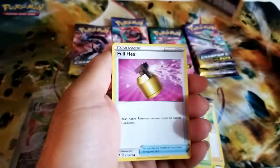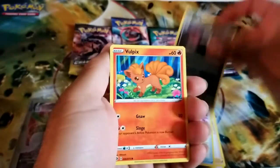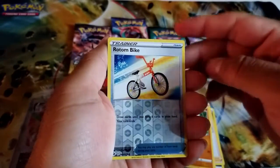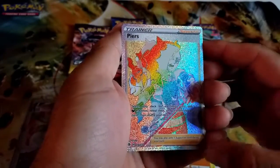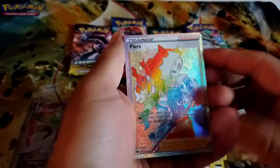We got a Purloin, a Full Heal, a Galarian Linoone, Vulpix, Rockruff — best buddies — a Rotom Bike, and a Pierce Rainbow Rare! Look at that beautiful card guys, love that card, that's freaking awesome!